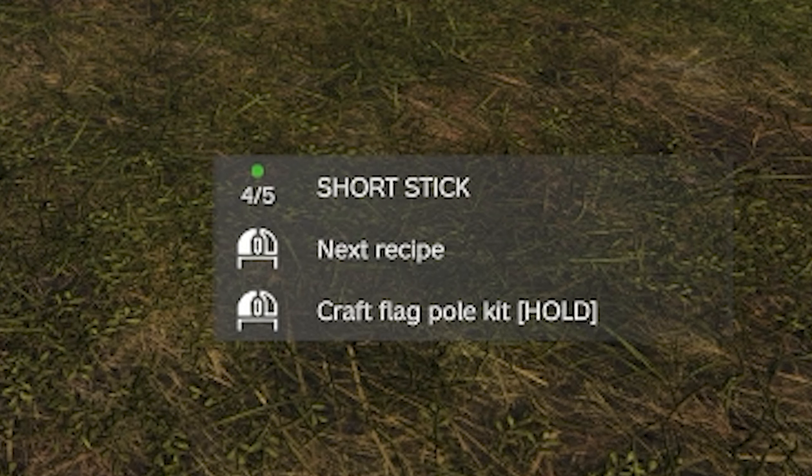To begin construction of your shelter, you need to craft a shelter kit. Shelter kits are crafted by combining four small wooden sticks and a rope. Take the stack of short wooden sticks to your hand and drag the rope over to combine them. This will trigger the crafting selection prompt menu. Be sure to cycle through the selection until you find 'Craft Shelter Kit'.